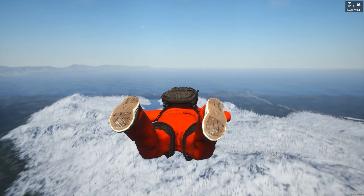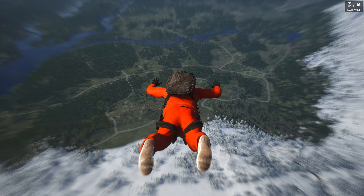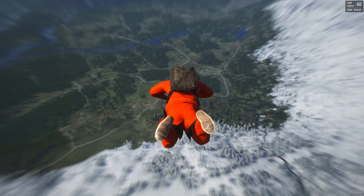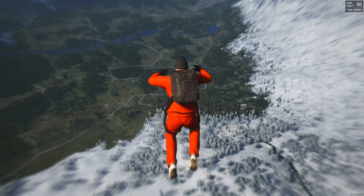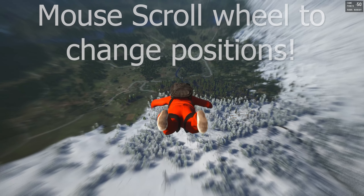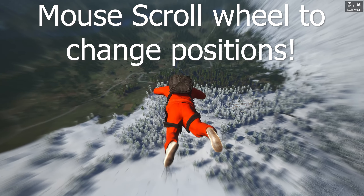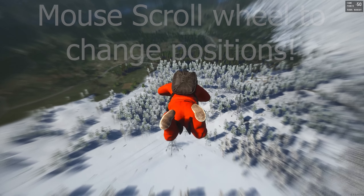When you spawn in, your character will parachute onto the island. We have three different poses to choose from. There's the belly down pose where you're falling at a slower speed, facing down which makes you fall faster, and free falling — though I'm not too sure on the speed difference. You can pick whichever one you'd like.